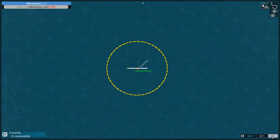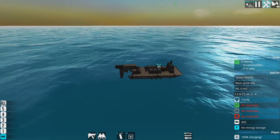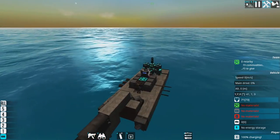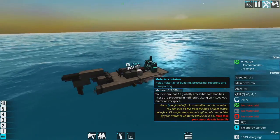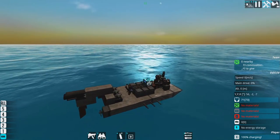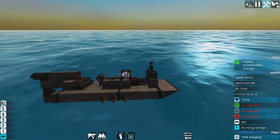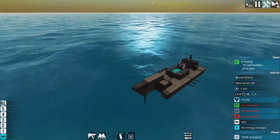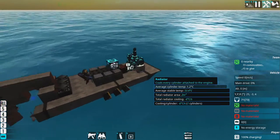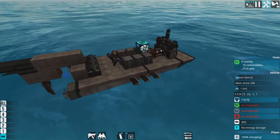A few bits about adventure mode: you have a third-person view. You can press E twice to get a sort of third-person view. When ships are around, you can only transfer yourself to other ships if you've got a teleporter pad — most of the larger ships I've made have a teleporter pad.